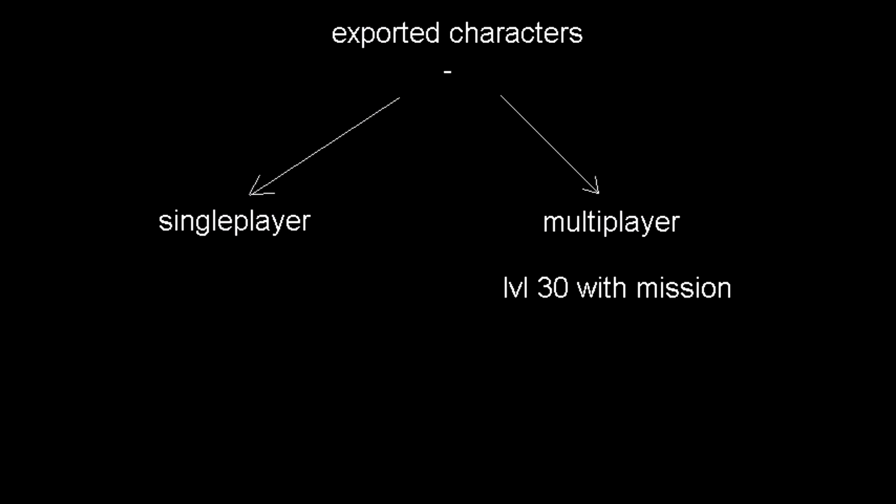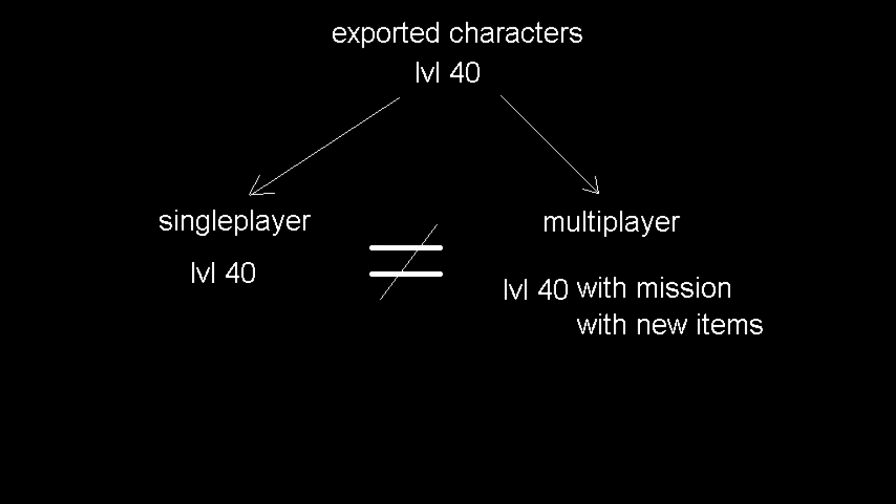For example, you are playing a Multiplayer campaign being level 30 and you are doing a mission. After completing the mission, you save the game and export the character. Then you start a Single Player campaign, go up to level 40, and export the character. If you decide to continue the Multiplayer, you will keep the mission done. However, if you get levels or items in Multiplayer and want to keep them in Single Player, you must start a new campaign, since the progress of the Multiplayer exported character will be different from the progress of the game saved in Single Player.